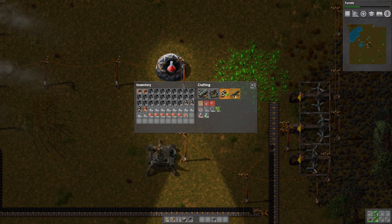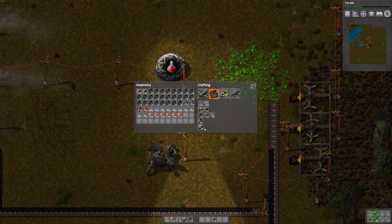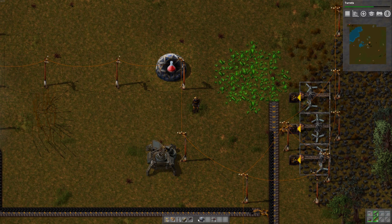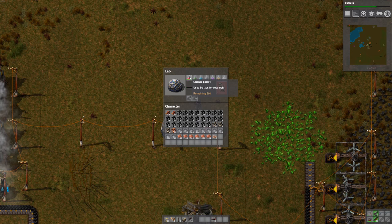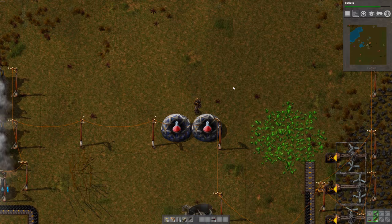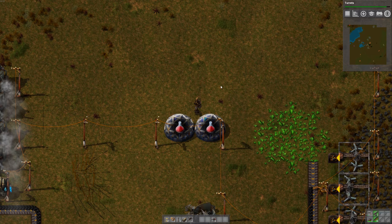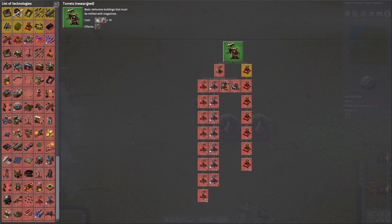Let's load some of those red beakers we made in here. I think I read that you can have more than one lab going at once to speed it up. Let's try that - let's build a second one. They're pretty slow to build actually, they have a lot of sub-components. Let's put it down here, maybe grab half the beakers out of this one and load this one up. Turrets researched!